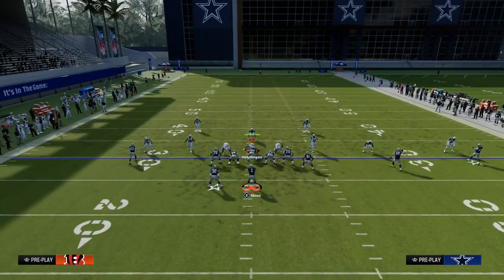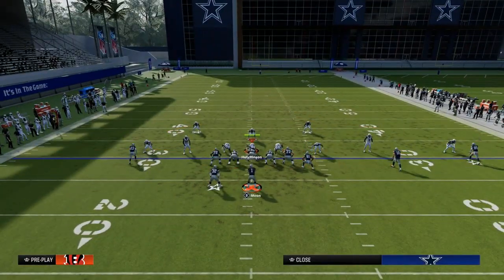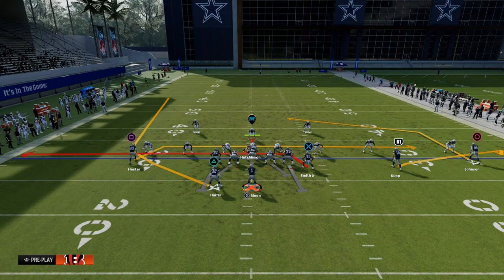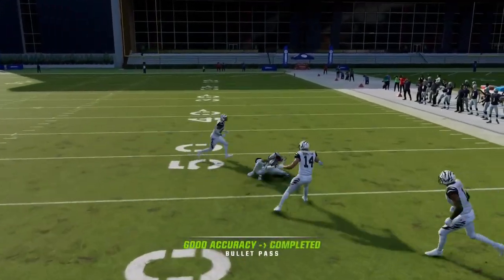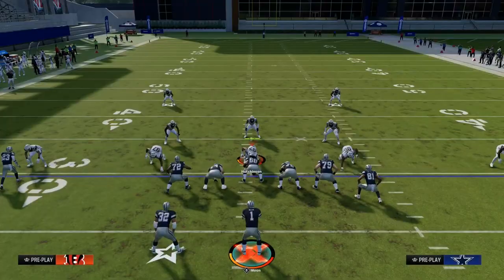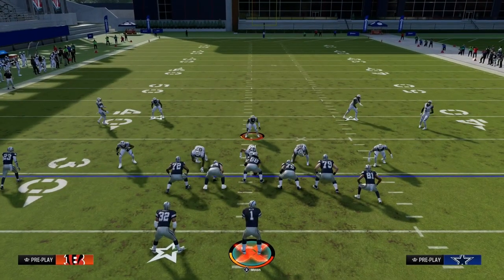Think about what they'll have to do defensively. One of the biggest things they're going to do is drop hard flats, because we're utilizing wheel routes on both sides and flat patterns. You'll notice those flats are not going to cover the middle, so you can throw into the seam area and get separation. The user has to choose, and typically they'll go to the post — so you'll be checking down to the drag a lot.